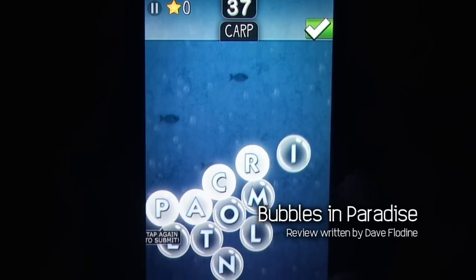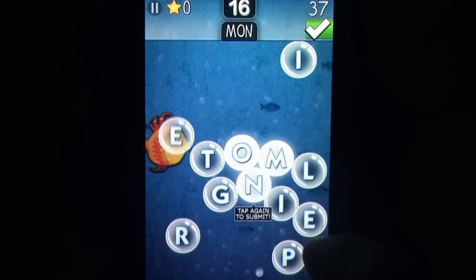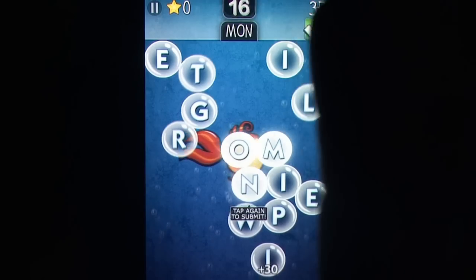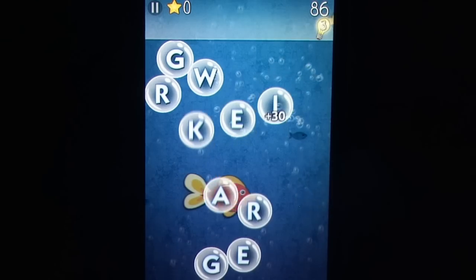With word games, there are generally two kinds: your slow and steady searching for the best use of available letters before letting fly, and the fast-paced create any word that pops into your head immediately before the timer runs down. Bubbles in Paradise is the latter,